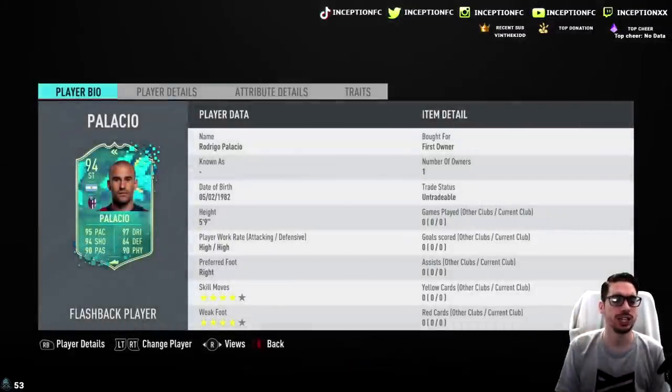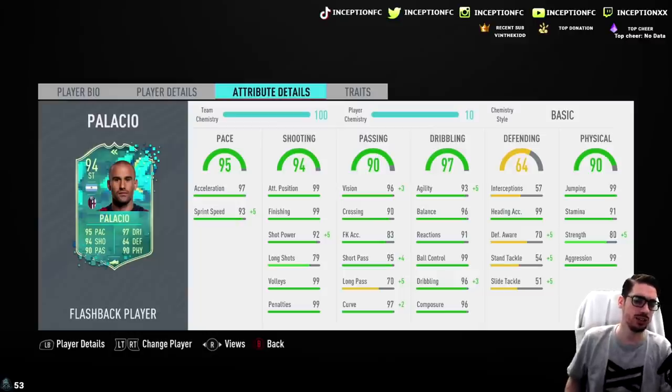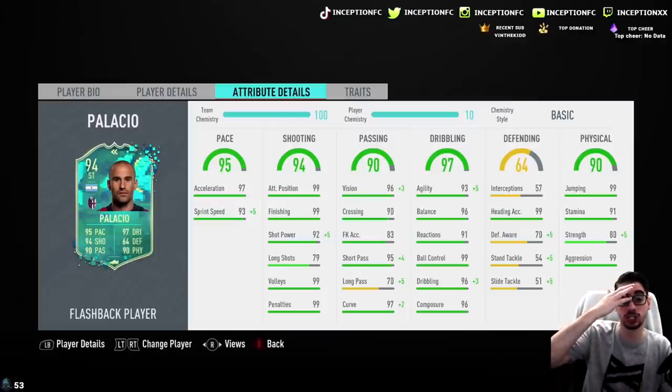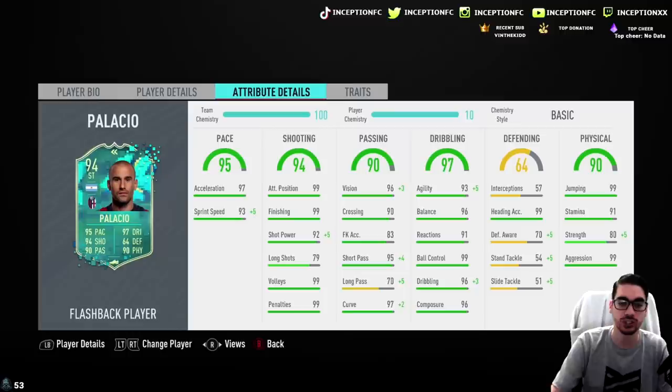We're taking a look at a card that is 5'9 with high, high work rates, right-footed, 4-star skills, and a 4-star weak foot. In regards to his in-games, he has 97 acceleration with 93 sprint speed, which is pretty decent. His shooting stats are actually very, very good with 99 attacking positioning, 99 finishing, and base stats of 92 shot power. He actually has the finesse shot trait, which is really nice, and the shot power boost as well as the finishing boost is very good for this card.